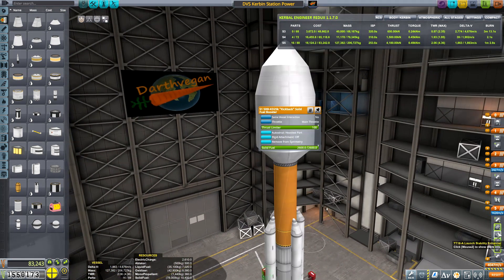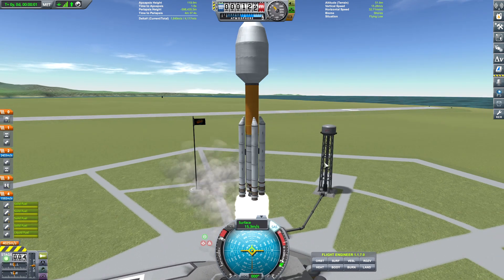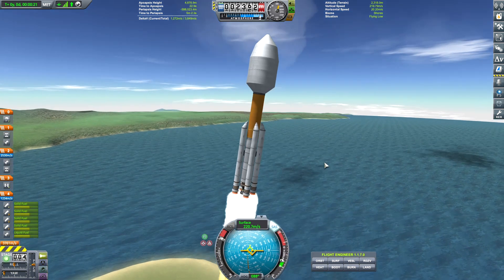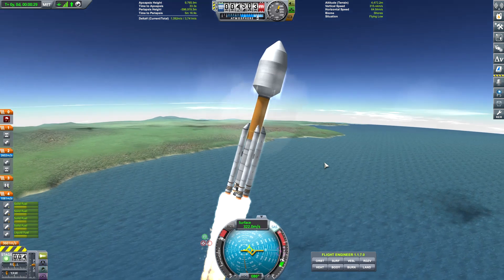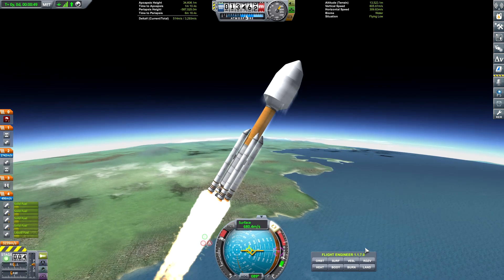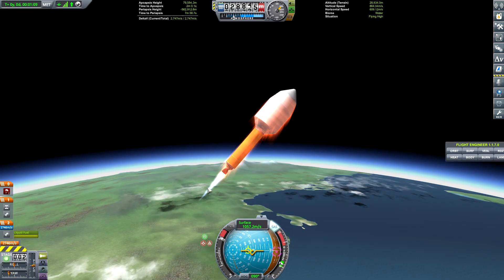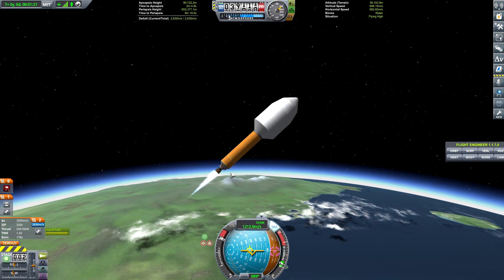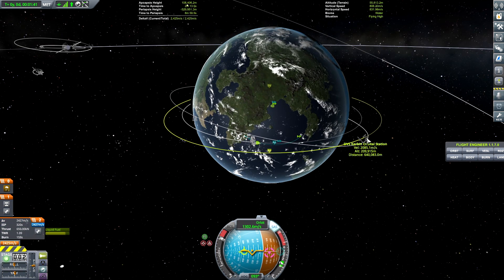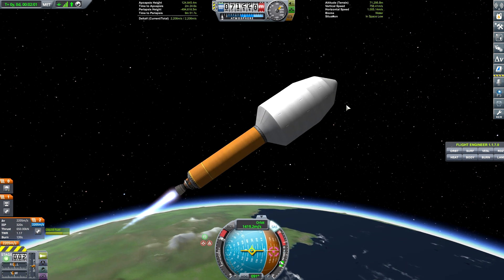We are now ready, after checking my staging, to do our launch. Launch is pretty simplistic — pretty typical of all my other launches. Get up to speed, get up into orbit, and then make our rendezvous. We dropped our solid rocket boosters and our lower stage almost exactly at the same time, so that turned out pretty well. Then I used the upper stage to finalize our orbit, and we still have plenty of delta-V left — nothing to worry about really.